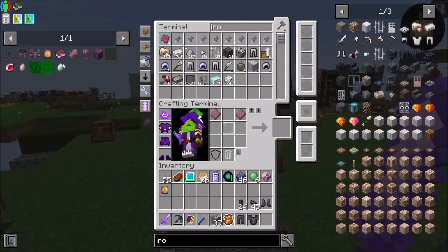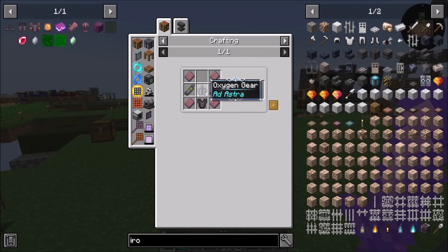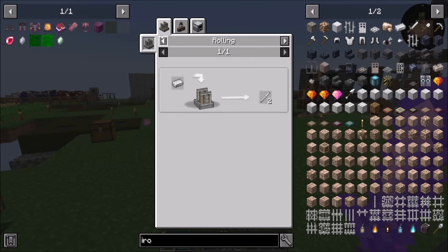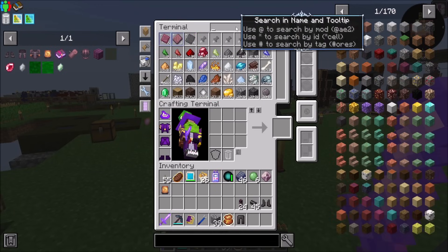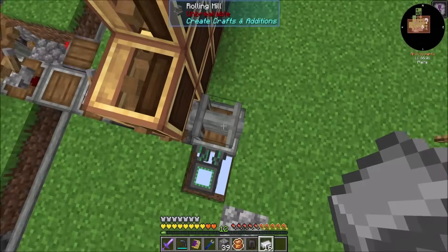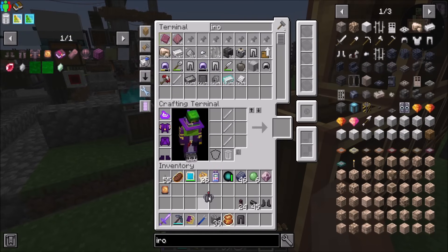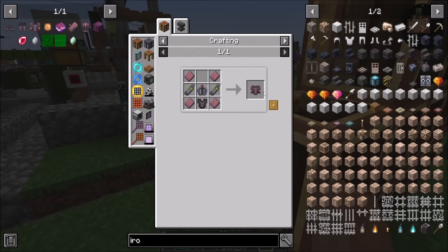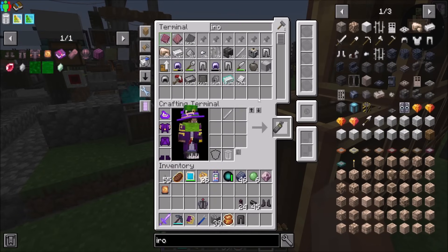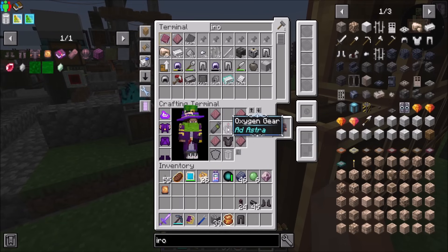So a netherite space helmet. And then a netherite space suit needs just a few bits and bobs. You're also going to need some oxygen gear. And then you're just going to need some iron rods.